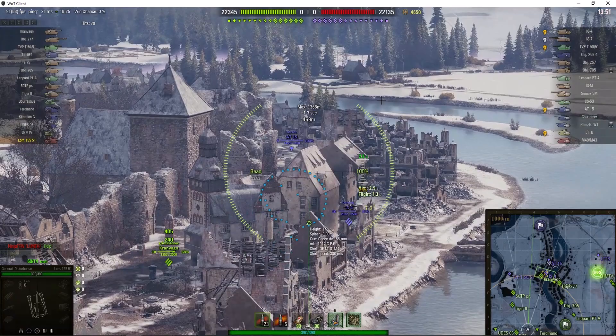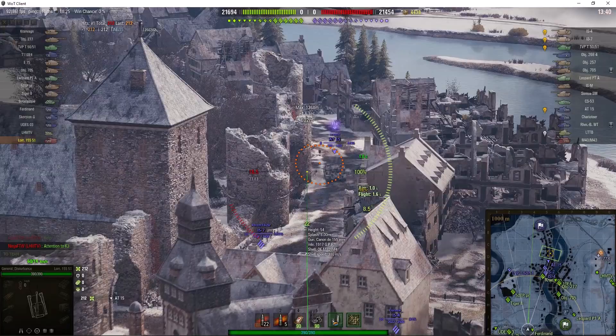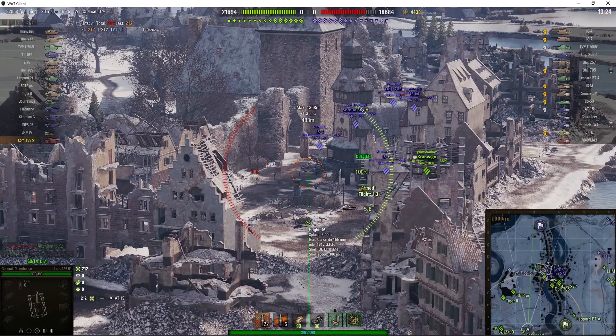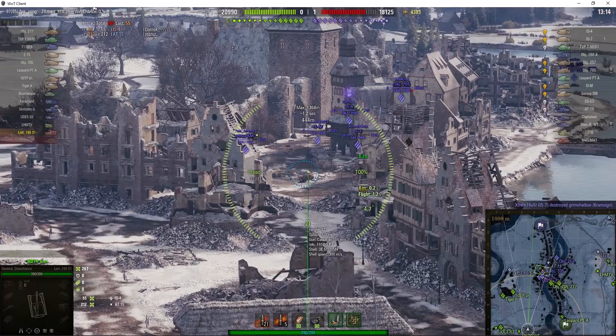An AT-15's turned up, so I'm dialing in on him. Round out — and Klaus is in the house, 212 hit points from that shot. That IS-7 just took three shots in a row, then took fire, and the fire extinguisher went off. He's gone around the corner to try and kill the Cranvan — looks like he's face-hugging him. The Cranvan's in reload. I get a nice shot on the IS-4 but it's only 55 hit points, and unfortunately we lose the Cranvan.